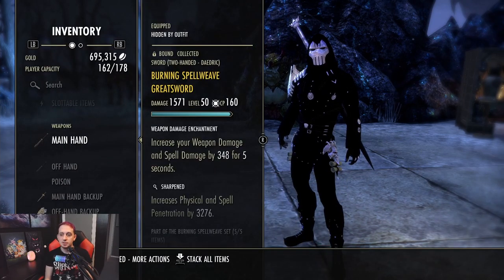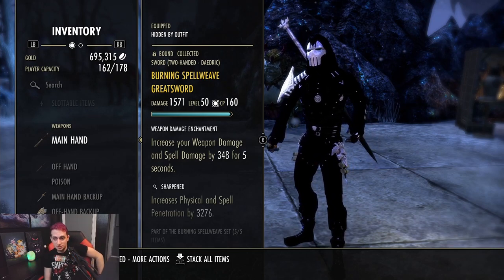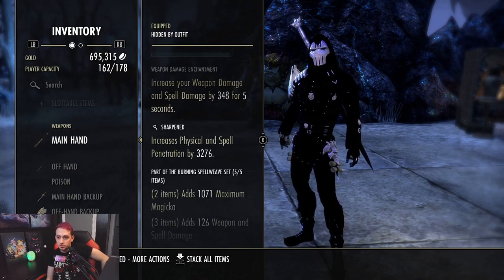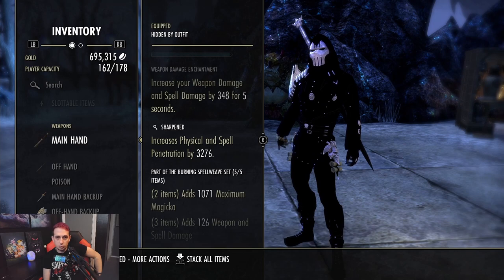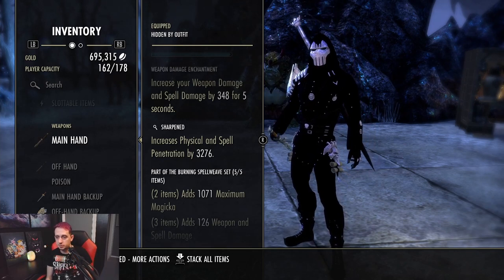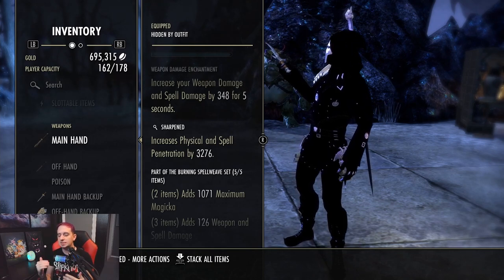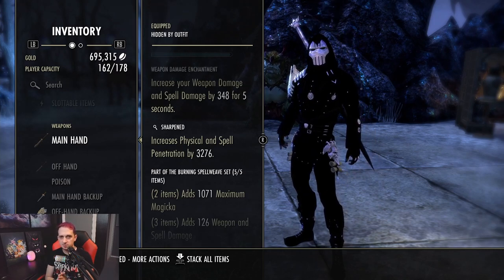First up, we're running Burning Spell Weave. We're running a greatsword — we're not running Charge anymore — and we're also running a Weapon Damage Enchantment. The reason we're running Sharpen is because we don't need any more sustain; our sustain is taken care of with one infused cost reduction as well as our second set. Solo play is extremely hard. When you see clips of people 1vXing five or six people, take that with a grain of salt. It is not a good habit to look at the build, copy it, go out, and expect those results. 95% of the time, you're going to get shit on.